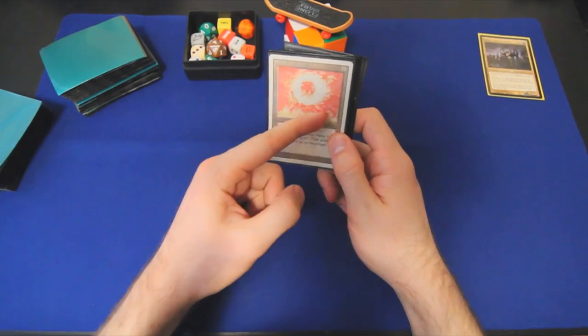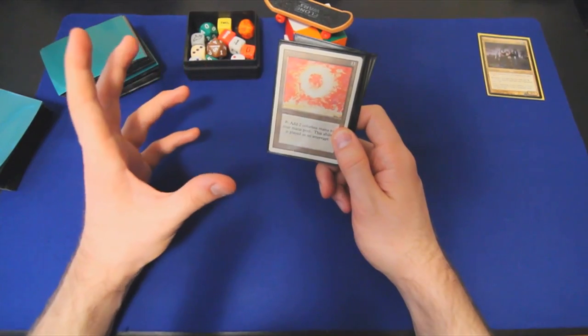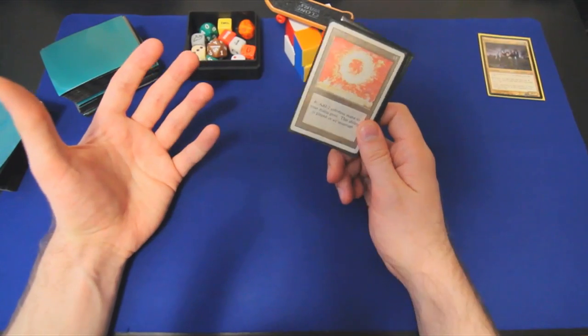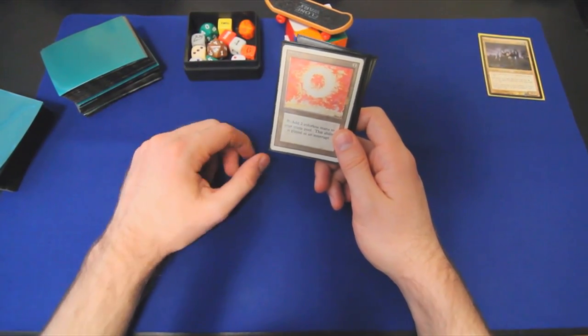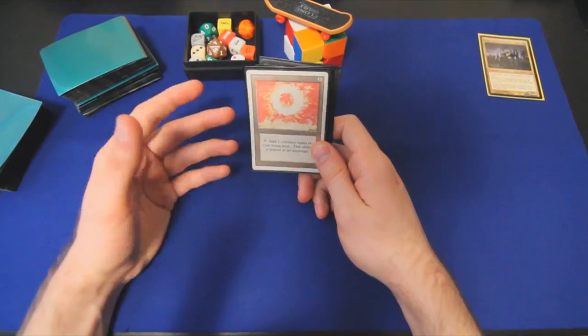38 lands plus 12 mana rocks equals 50 cards — half of the deck exclusively dedicated to just generating mana. Post-Partial Paris, in a deck that's trying to play a longer game, I think that's justified. I think that half of the deck being mana is what you need to ensure that not only you have enough in your opening hand but that you continue to draw enough to play a real game.